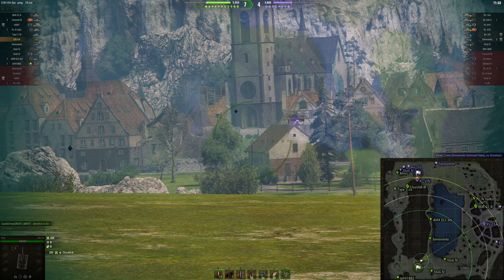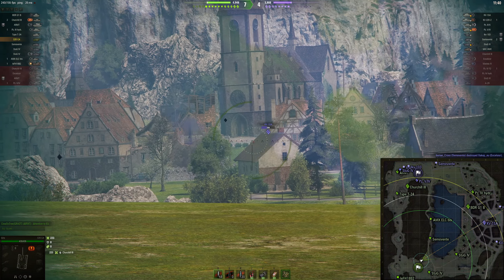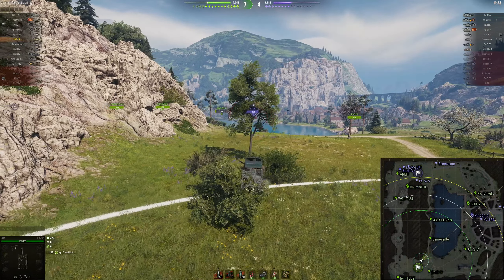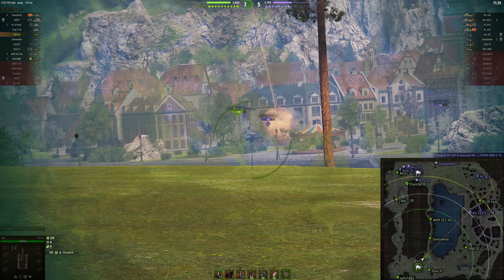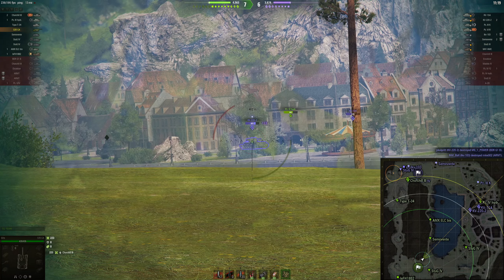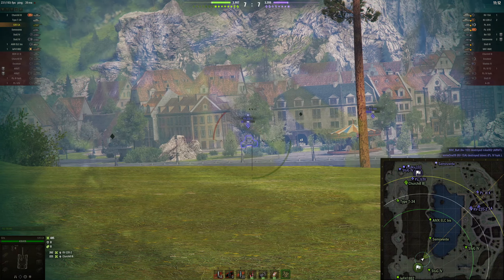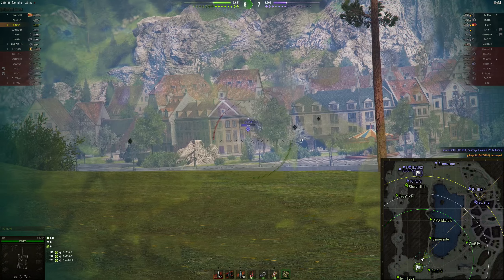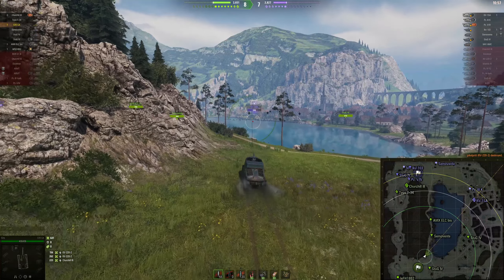They are actually going back towards their base, not coming here. That's a really good play — completely utterly behind the building from me. Now they are in the open. That was a good shot. Long reload. I'm not getting good shots off here. But when they give me the side of their turret like that, that allows me to put in a proper shot. And now they are all going home — they are realizing they are losing the base, they all turned around and went back.